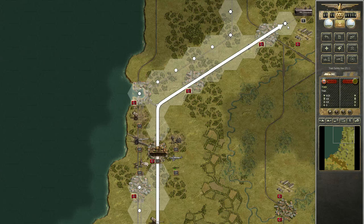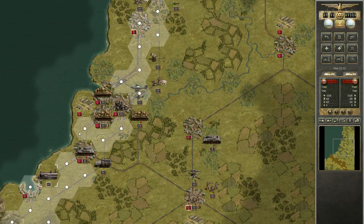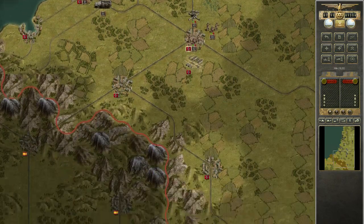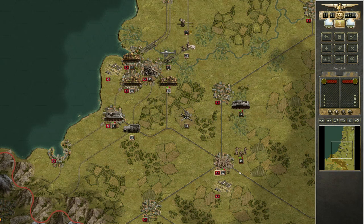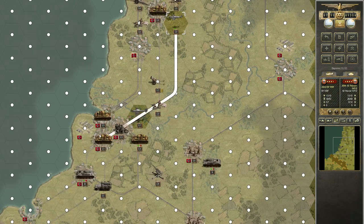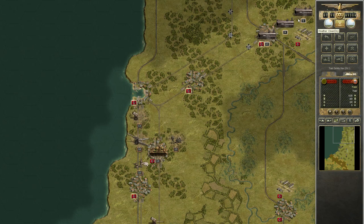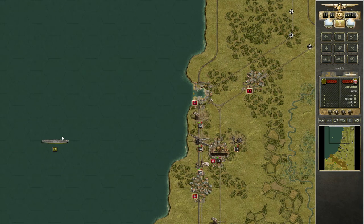Let's move the trains to safety. I need to capture these hex cells. Is there anything else? No, I don't think so. Train safety hex, train safety hex. This is not the train safety hex — oh, it is. A carrier.